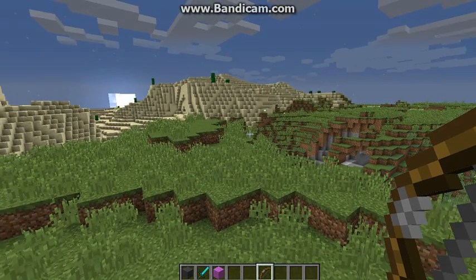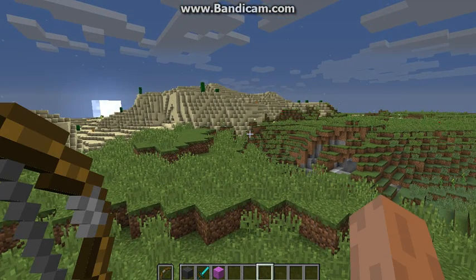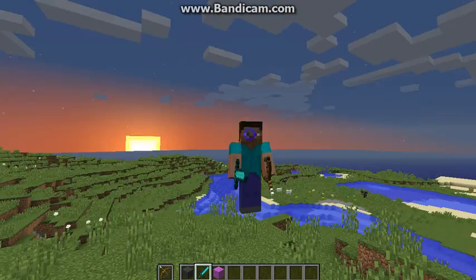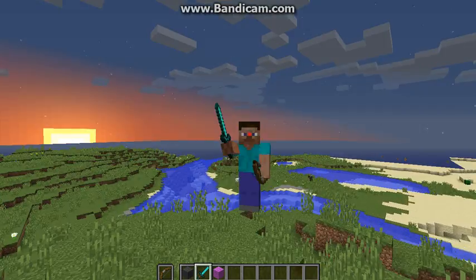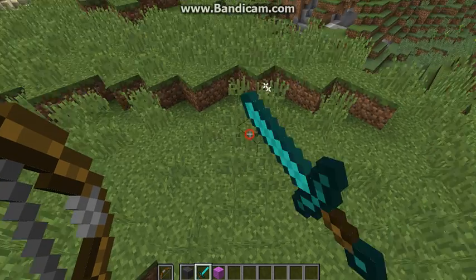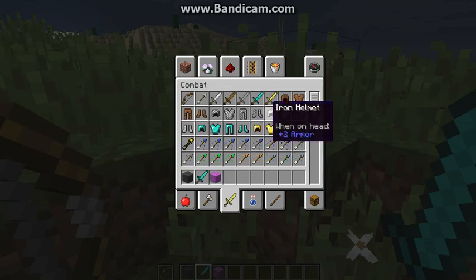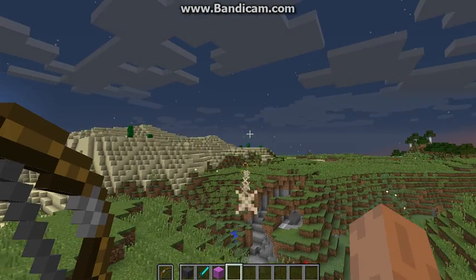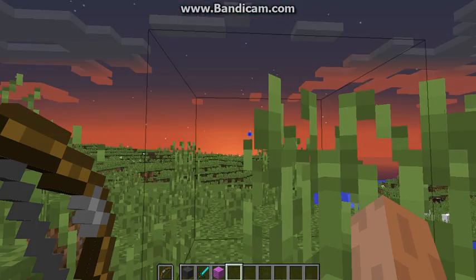If you press F on your keyboard, look at this — you get to shoot and put your sword and fight at the same time. It's pretty cool. There's new things like fire resistance arrows. If you shoot them, they shoot fire resistance.